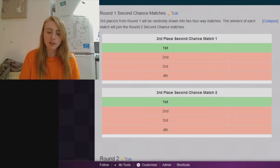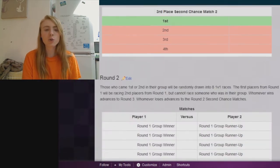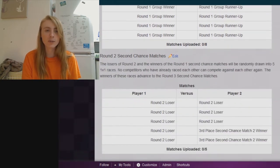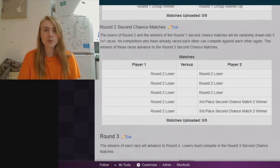These races will have one winner from each of them, which will mean two people. Those two, as well as the people who lose in round two — which is eight people — will go into the round two second chance matches, which will have ten people, so it'll be five 1v1 matches.